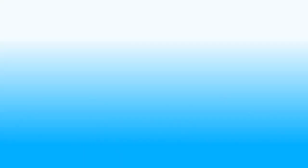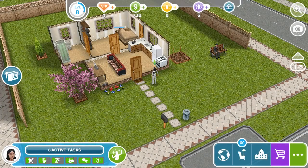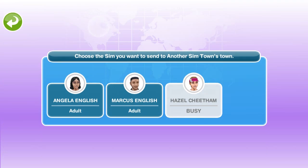Before we wait, I guess we can go ahead and send a sim out to the world — to a neighbor's house — to try to get that dog out of the way. We'll go ahead and do that after they're done with their quest. She's not busy, so we can go ahead and go to the party boat right now and go to another friend's house to see if she has a dog.